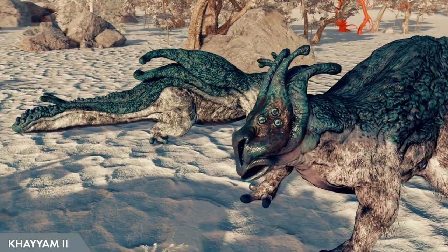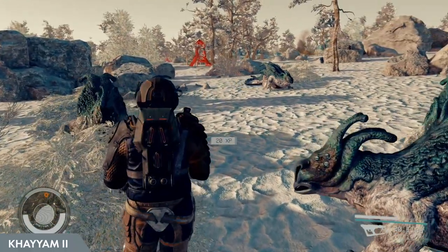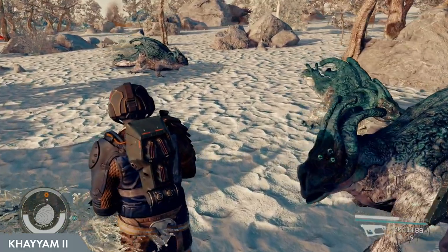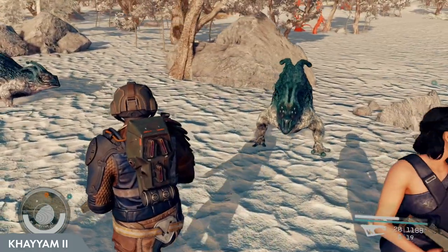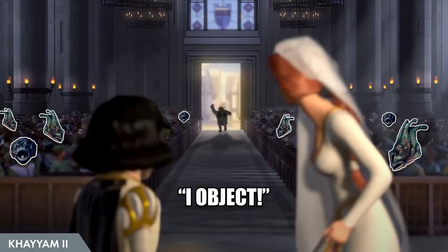The last creature here, still incredibly derpy-looking and rocking the slick back haircut, is the egg-tail filterer. These are peaceful dinosaur-looking lizards that don't really do much except look shocked all the time — looks like someone yelled 'I object!' at a wedding.